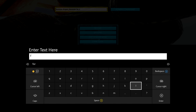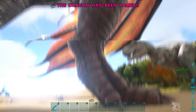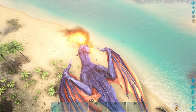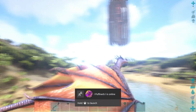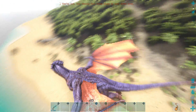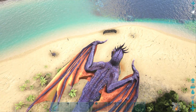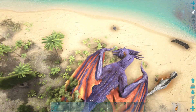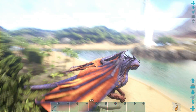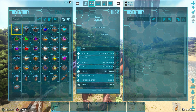We're going to do 'forcetame' and we should now be able to ride this. OK, this is pretty crazy — I was not expecting it to be this crazy. The stamina isn't great but this thing is an absolute brute. This is a boss if you didn't know. Imagine trying to defeat this — people have done it obviously, but look at this beast. It has the same health as an alpha rex — 28,000 health.